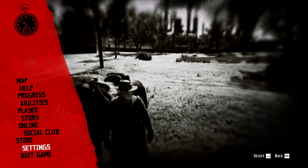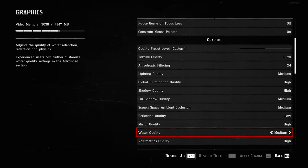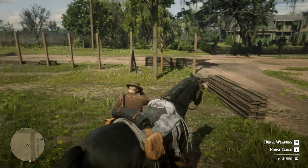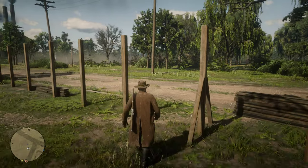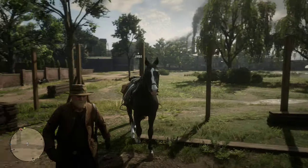Another way to fix that problem would be changing it to DirectX 12 instead of Vulkan. However, that only seems to work for single player, because when you put it on DirectX 12 and go online, it starts to lag like crazy and you get constant stutters. I fixed it today and I'm very happy about it, but that's how you would fix those stuttering problems.